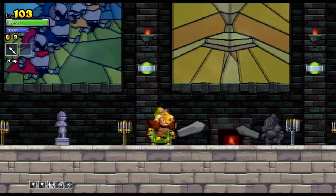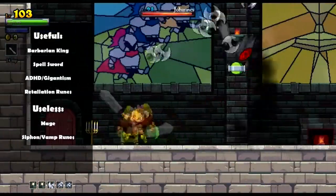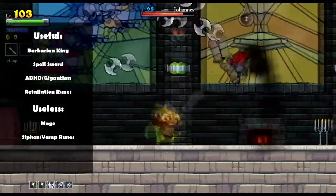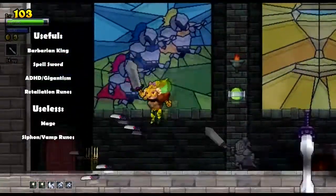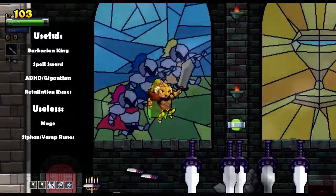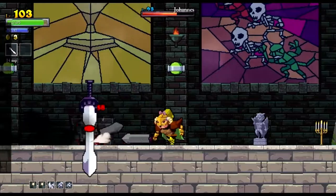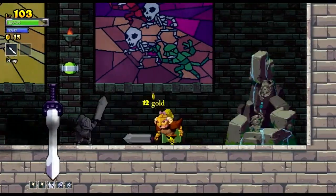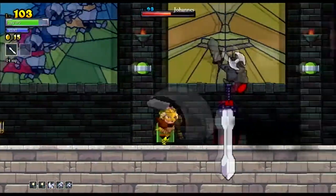We've made it to the last boss of Rogue Legacy: Johans the Traitor. He's the guy you play in the intro to the game. This guy is really tough — he moves really fast and has upgraded versions of all the spells you had throughout the game. I recommend taking the Barbarian King for this fight. Try to get Swiftness or ADHD and Gigantism if you can, because Gigantism increases your hit range and it's really helpful for poking him down in his first form.